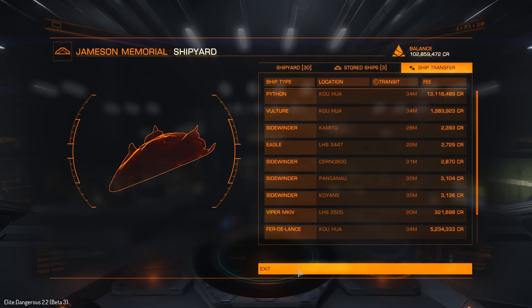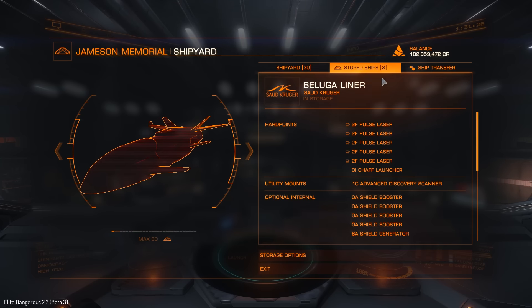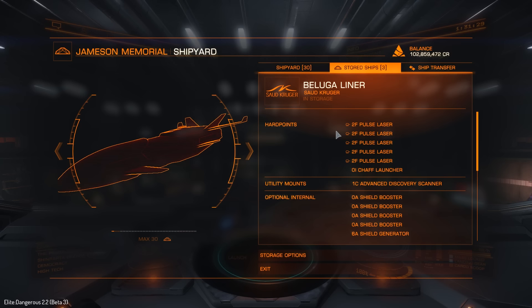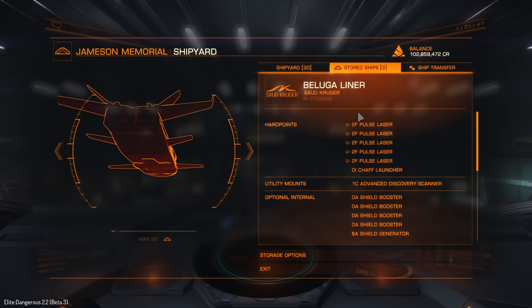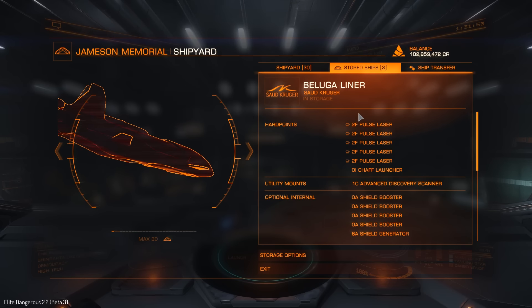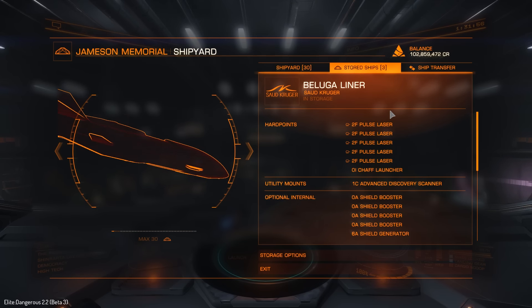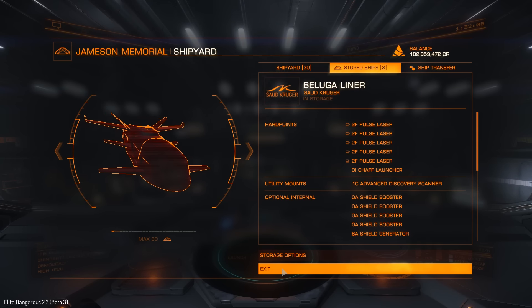Moving on to cooler things — we now also have a new ship in this game. I actually purchased one here. We have the Beluga Liner, which is just a passenger ship basically. Most of the emphasis in 2.2 is on passenger missions, so we now have two dedicated passenger ships: the Orca, which has been in the game forever but just been a bump on a log since nobody's been using it, and now the Beluga Liner, which is really big.